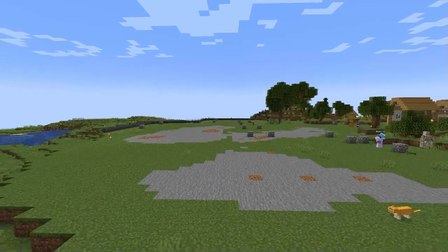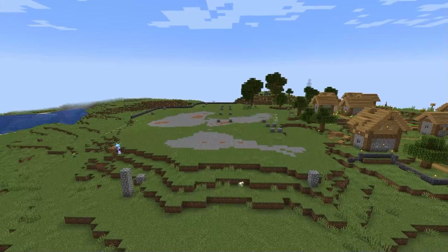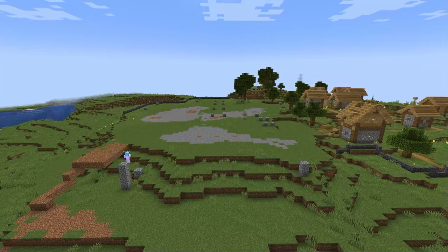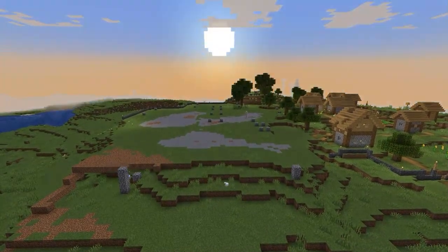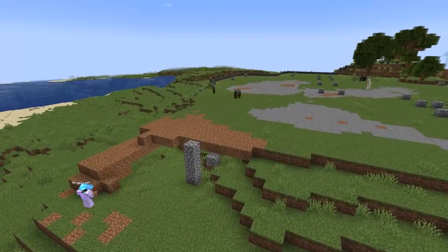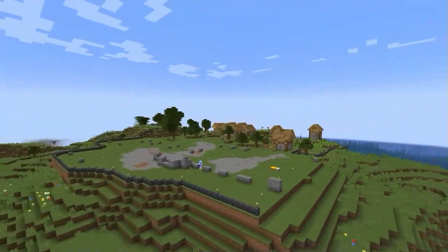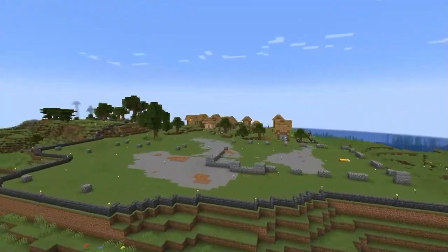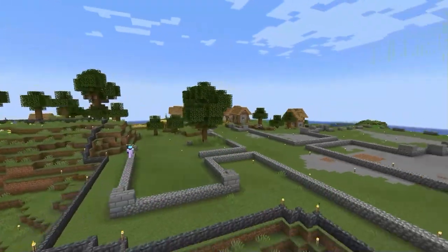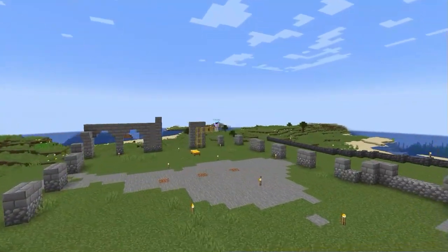That was the enthusiastic, delusional self of myself, because I obviously wasn't done with the landscaping. After mapping out the corners of the building I had to do a lot more landscaping. Of course Minecraft has a way of throwing a monkey wrench in things — here comes a raiding party. Conflict avoidance was the answer, so I just ran 128 blocks away, let them despawn, and came back.